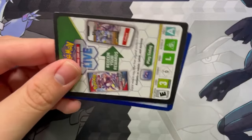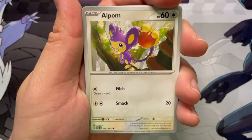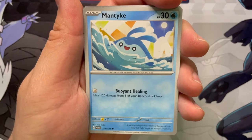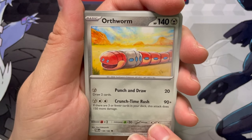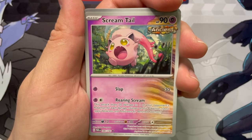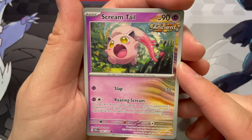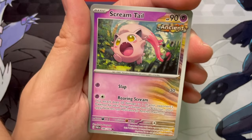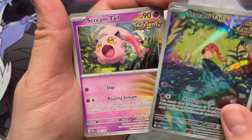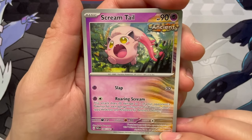Next pack. We got a Feebas, Aipom, Pansage — double monkey. Mantyke yet again. An Orthworm — I always thought Orthworm's a funny little Pokemon. Toad's Cruel — look at him, he's creeping behind the tree there. Screamtail — here is another one of those ancient Pokemon. That's the same basic card with the same moves and stats. This is what the regular art looks like — about one-third of the cards has this extra little pattern on it.